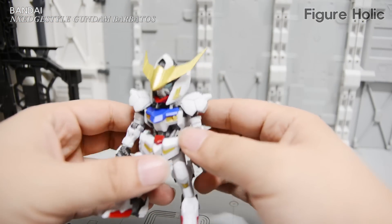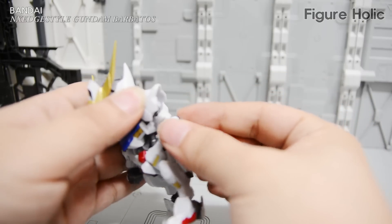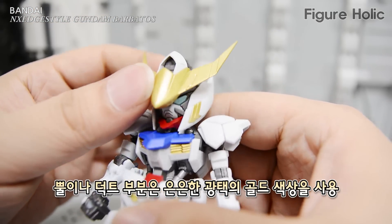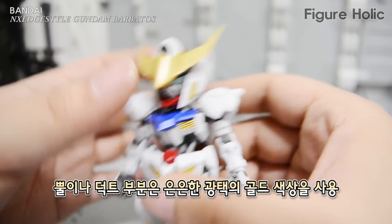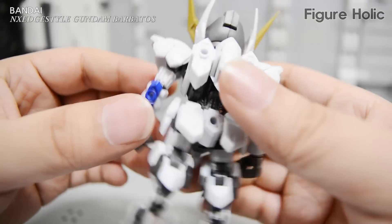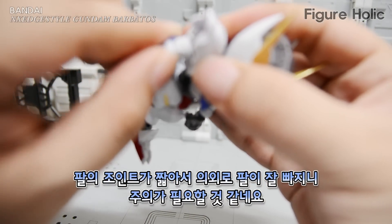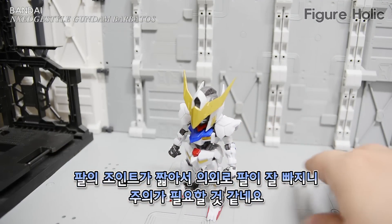개인적으로 조금 아쉽습니다. 넥스엣지 제품에서 이런 색분할 미구현 부분들이 좀 있긴 했지만, 이런 부분들은 챙겨주는 편이 좋지 않았을까 하는 생각이 드네요. 머리의 뿔 부분이나 가슴의 덕트 부분에는 금색을 사용해서 약간 고급스러운 느낌을 표현하고 있습니다. 팔의 조인트 부분이 상당히 짧아서 만지다보면 팔이 쉽게 빠지는 아쉬운 부분도 있습니다.